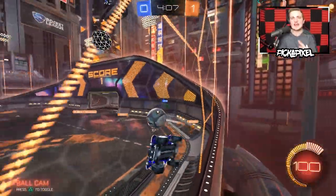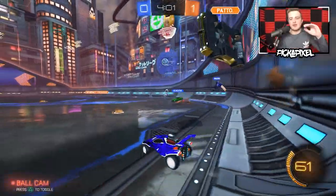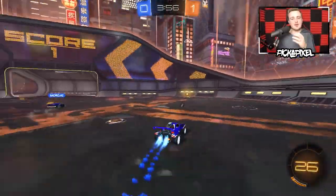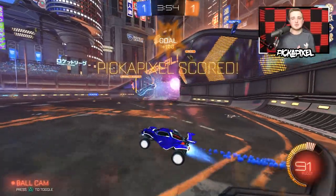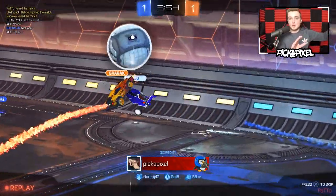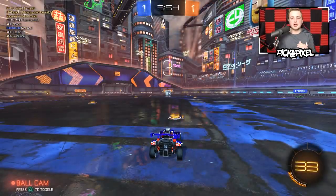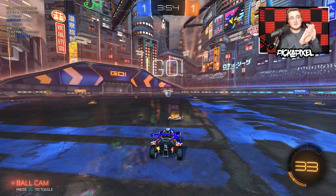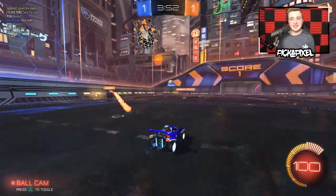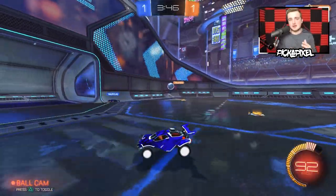Gain as much understanding of Rocket League physics as possible — just whack the ball around in free play. Reading the ball and pre-jumping to hit it off the wall or the backboard is super useful. Whether attacking on kickoffs when the ball flies to one of the side walls, or defending off the backboard — if you can jump up from inside the net with the intention of hitting the ball after it hits the backboard, you're going to stop anyone coming in using the backboard aerial or double-touch technique before they do it.